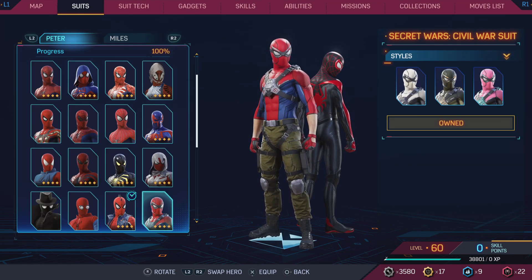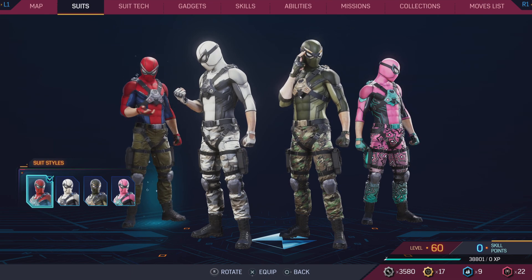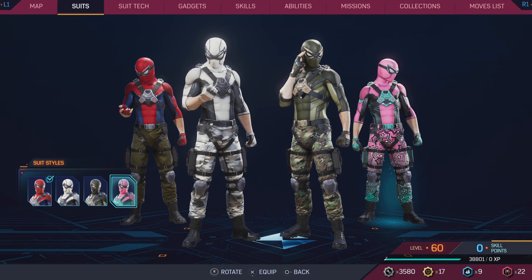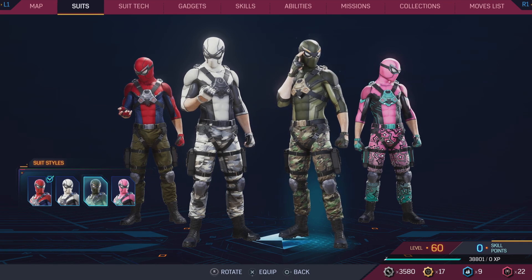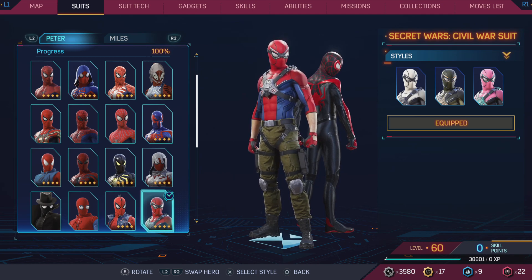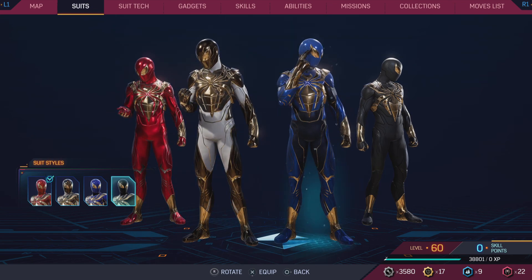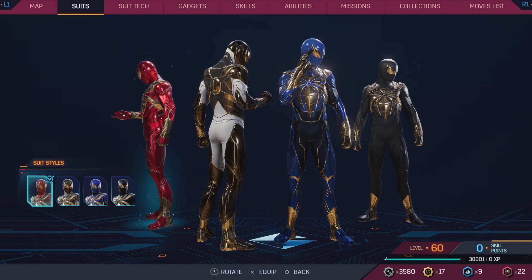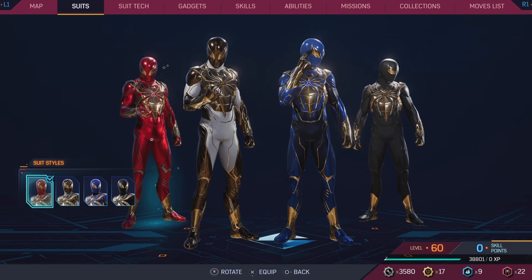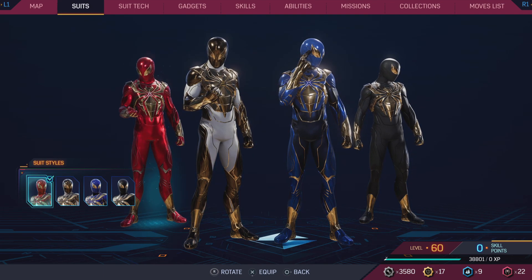The Secret Wars Civil War suit — I haven't read anything about it, but I will say that if he just had sleeves it would make the suit 10 times better. I don't know why he doesn't have sleeves. Ranking: first, second, third, fourth. The suit overall is probably a 6, maybe even a 5.5 out of 10. The Iron Spider Armor — I actually really liked the Iron Spider at one point in the comics, but there's something about the suit — maybe it's too glossy — I don't like. I'll say first, second, third, and fourth.